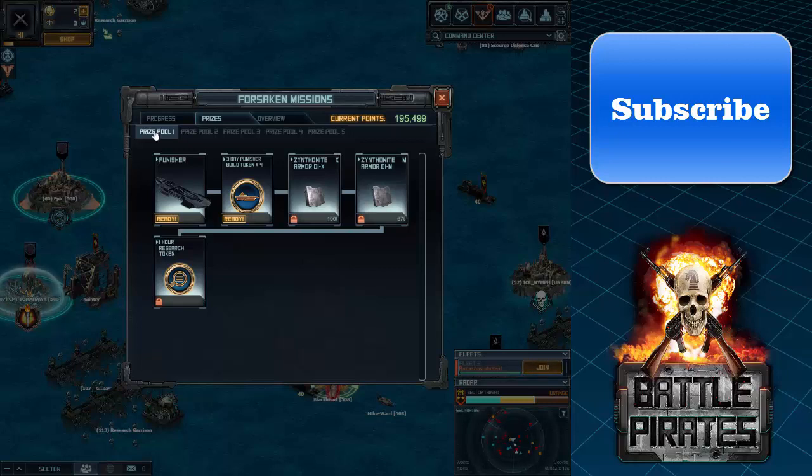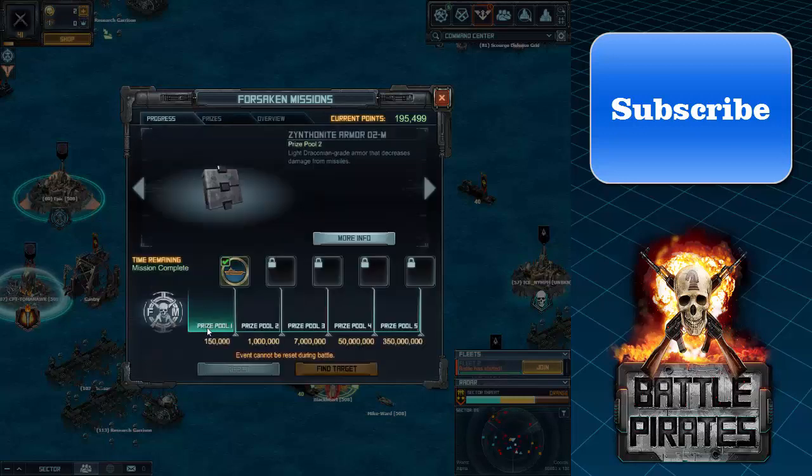Forsaken Missions have changed a lot — the Prize Pools used to be called tiers: Tier 1, Tier 2, Tier 3, Tier 4, and Tier 5. When I joined the game there were four tiers, and currently there are still four.